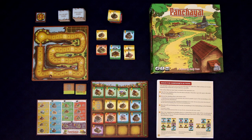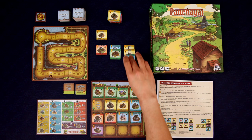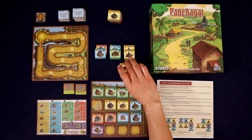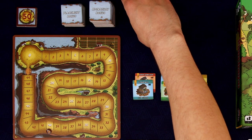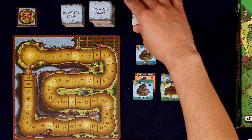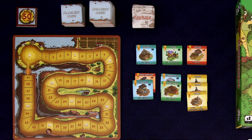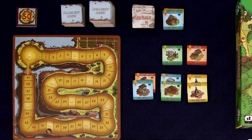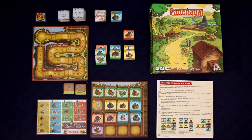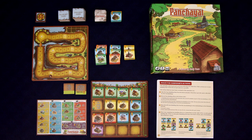Now that our stack of tiles has run out, we shuffle up the discards and make a new stack. Zamandar really wants to get rid of those temples. Tiles go to the furthest left when tied, and the second tile goes to the right of it.